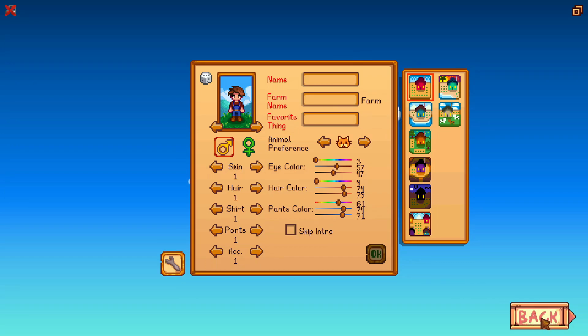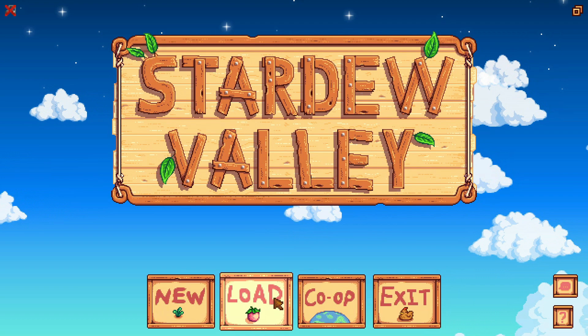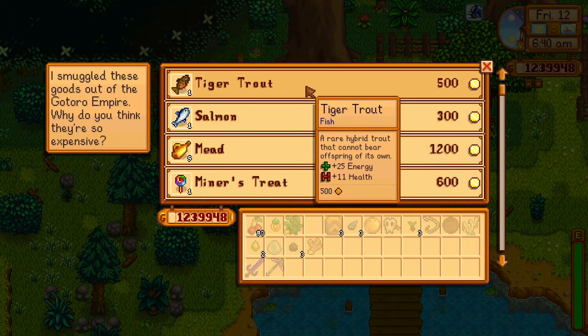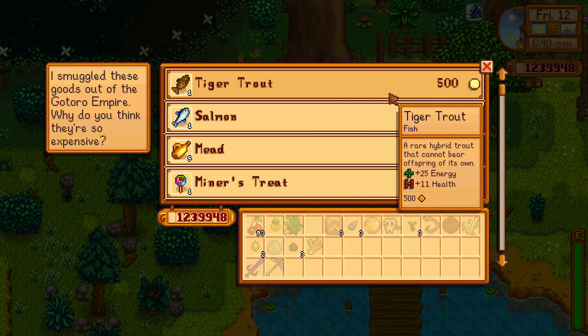Return to the main menu, press Load, and enter your save. Then go straight to the traveling merchant and look at the sales list. We can see here that the traveling merchant's sales list has changed.